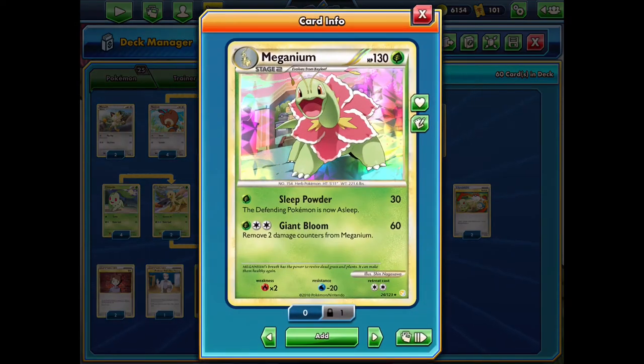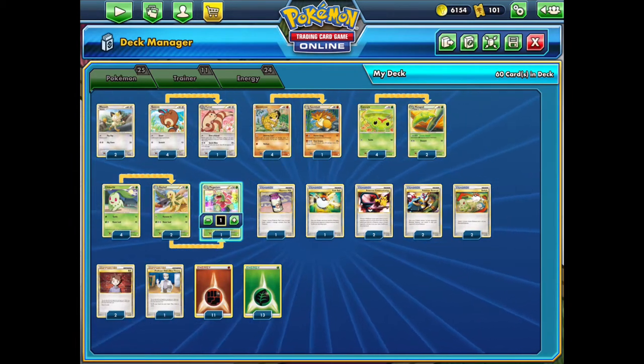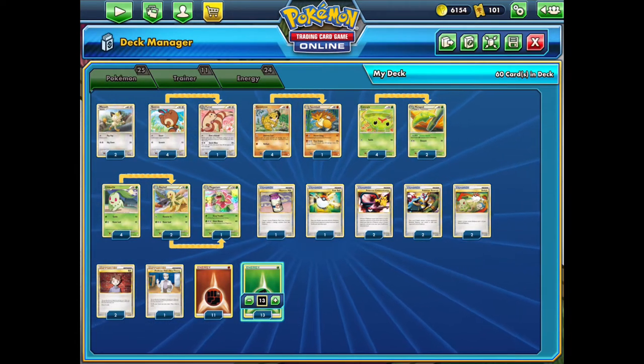The main star of the deck is of course Meganium, as it is on the box art and everything. But unfortunately we only get one copy of it, which is a bit of a shame, as it is the main attacker and it definitely has the best attacks here — Sleep Powder for 1 energy dealing 30 damage and putting the defending Pokemon asleep, and the Giant Bloom attack dealing 60 damage and healing 20 from itself. Unfortunately we only get 1 copy, and then we have a thick basic line with the 4-2-1.